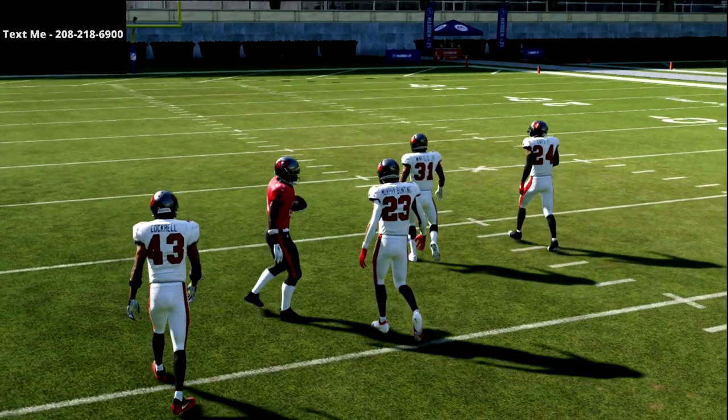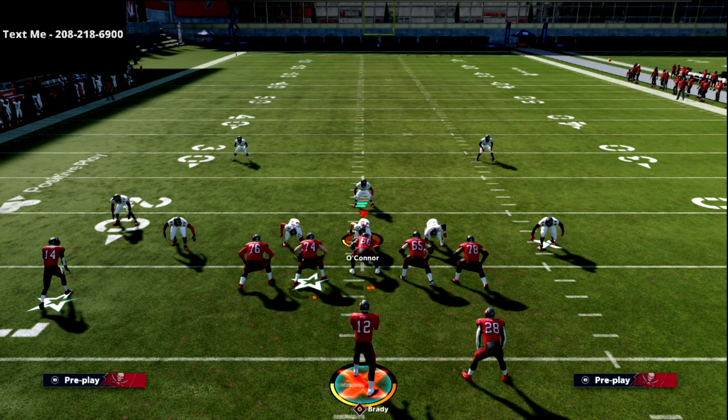That is how I would use the shallow crossing concept to beat man-to-man coverage. If they're running a lot of press man, then I would motion that shallow crosser to get him off the jam. Thanks for watching, and if you want to get my full Arizona Air Raid offensive guide, you can get that down in the description of this video. I think it's like 10 bucks, maybe 15. Thanks for watching — that link is going to be available for you down in the description.